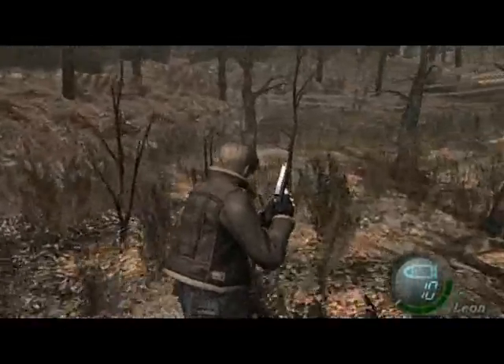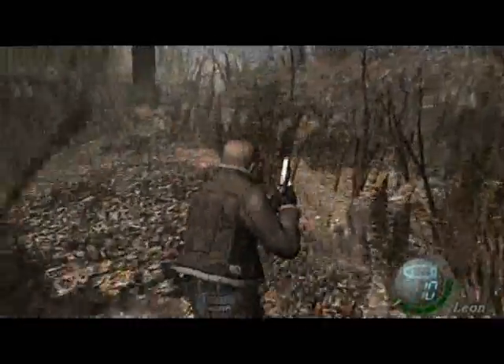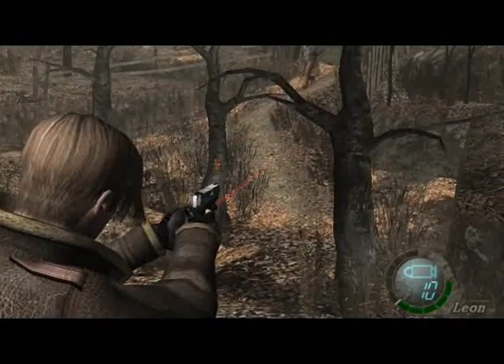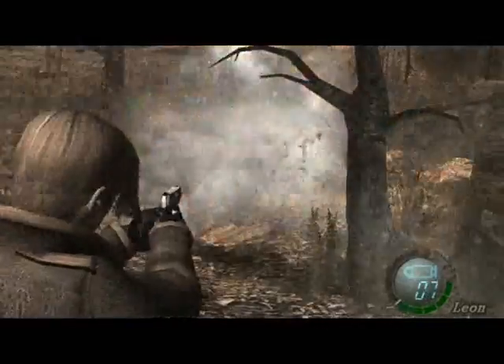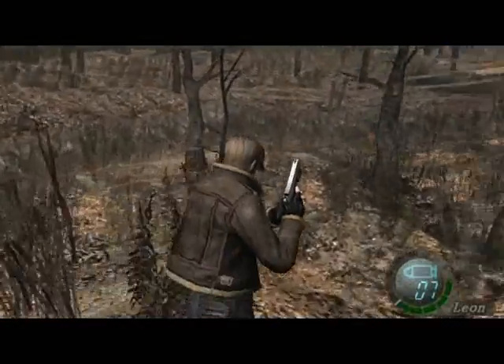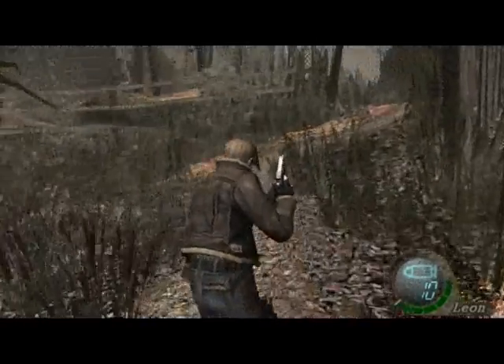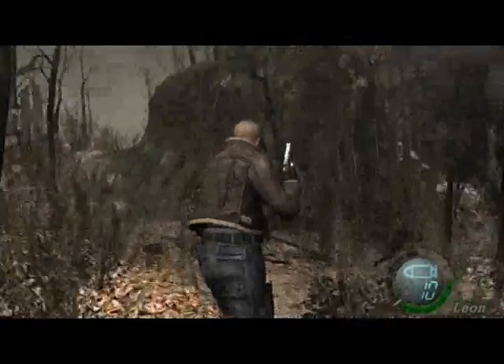Alright, so for this guy we're going to use the charges to kill him. The idea is to lure him near the charges so we can kill him. He can just walk onto the charges sometimes, but sometimes he'll walk to where the bear trap was and avoid the explosion. If he does that, just shoot him and the explosion will usually catch him and kill him instantly.